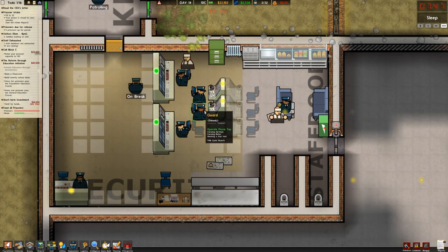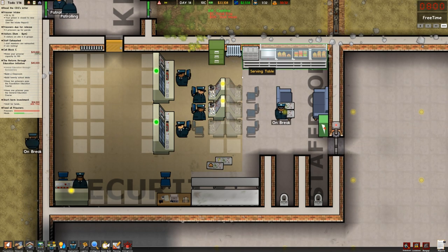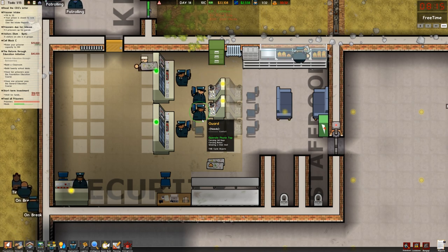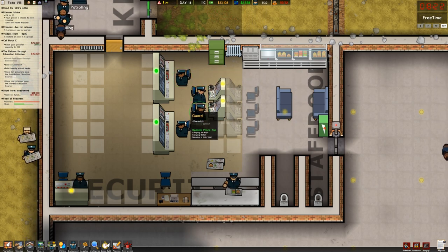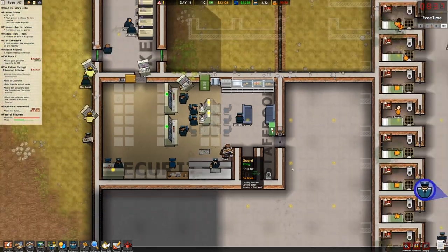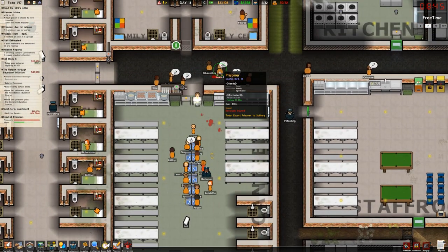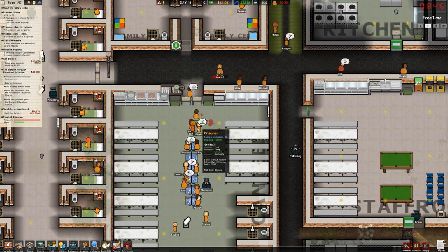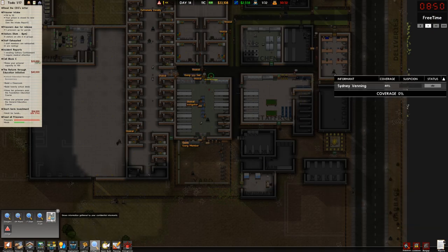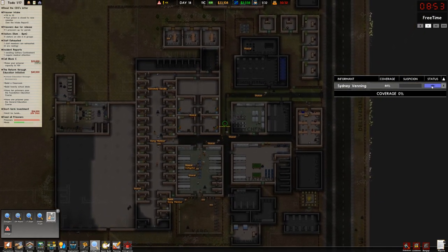Some of the guards have high comfort needs even while sitting in chairs — really bizarre. Uh-oh, people seriously injured here. I do have maximum security prisoners mixed in with others and I need to work on that. Can I get my informant? I do have one — 44% coverage. I might be able to get something out of her.